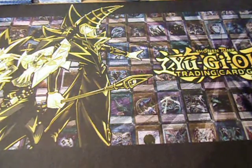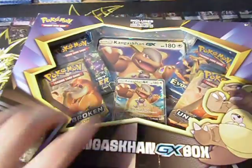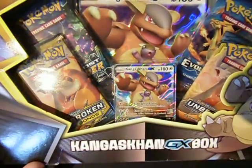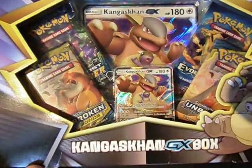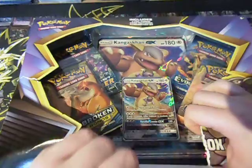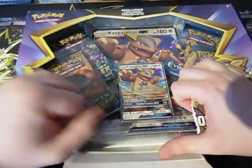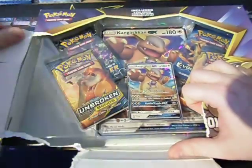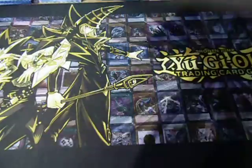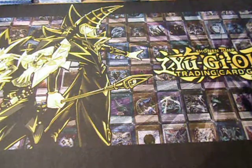Today we are opening up the final theme of the month — a Kangaskhan GX that contains two packs of Unbroken Bonds, an Evolution pack which contains maybe a Charizard, and Lost Thunder which I recall has Zeleby but also Wikwaza if I recall. Hopefully we get some amazing packs — four booster packs, hopefully.